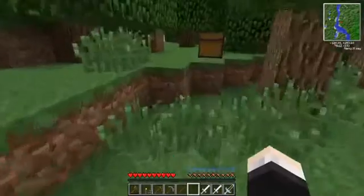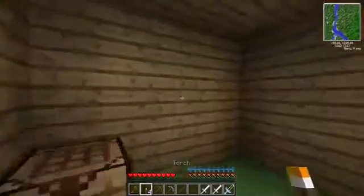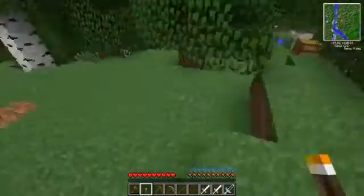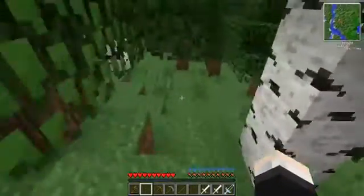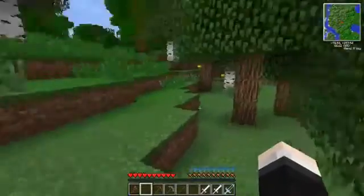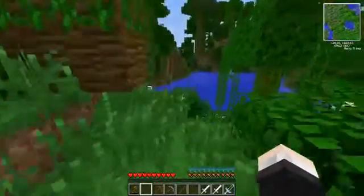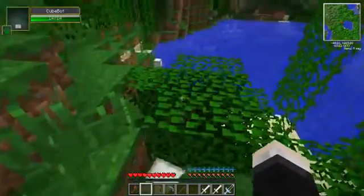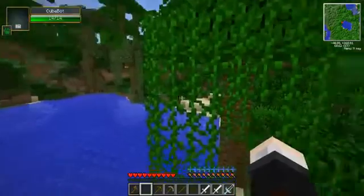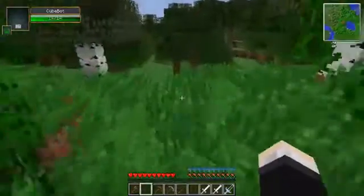I need to find some coal. There's no cabin nearby I can spot. Let's plop a couple of torches out here to deter mobs. I hope I can find an opening because I really don't want to dig. There are ocelots and Cube Bots — that is another mod in this pack. I reviewed it a long time ago and it's a very cool mod that I'll get into more later.